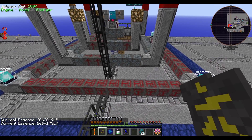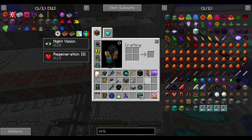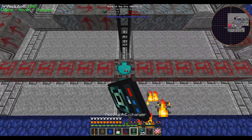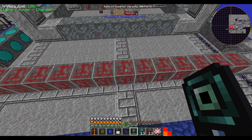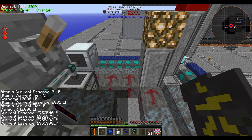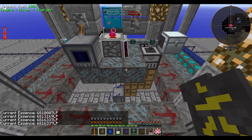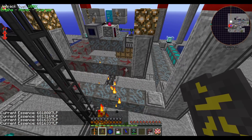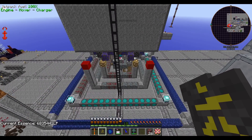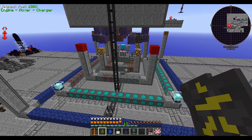Lastly, we need 15 million LP in our life essence network. Right now we're at 6 million — about 66% full because our limit is 10 million. Let's swap in the runes of the orb and swap out the capacity runes, since altar capacity doesn't matter when charging the life essence network. Charging from 6 million to 15 million is going to take a couple of hours, so this seems like a decent place to wrap up today's video. We'll come back next time and actually do the ritual — I hope you enjoyed this video, see you in the next one!